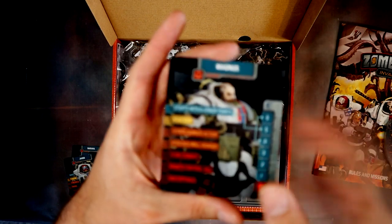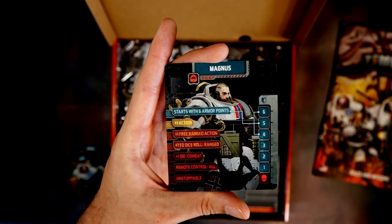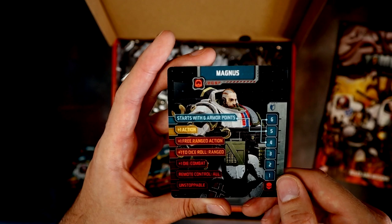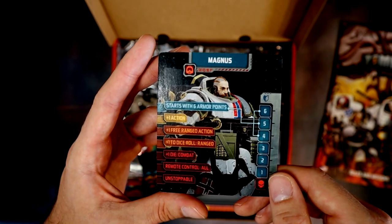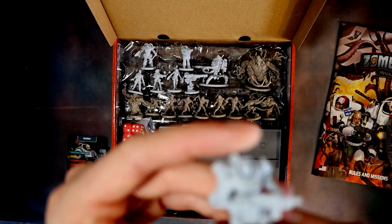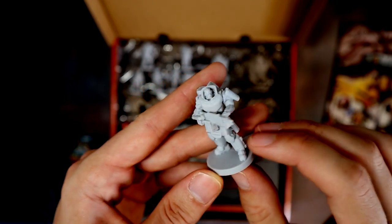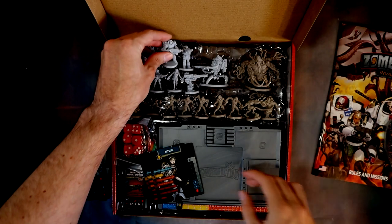Then we have Magnus. It's like a blend between Starcraft, Warhammer 40k Space Marines, and a bit of Fallout power armor. This guy has a big old gun — almost like a light machine gun. Another cool looking model.